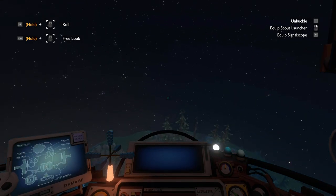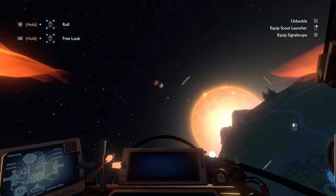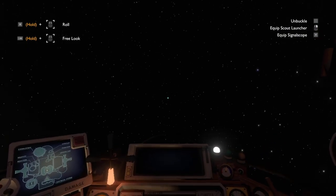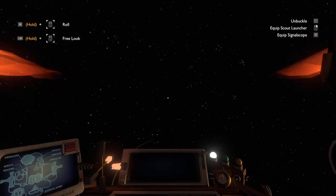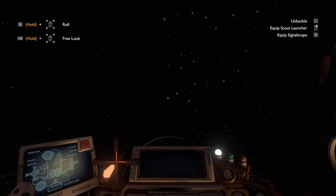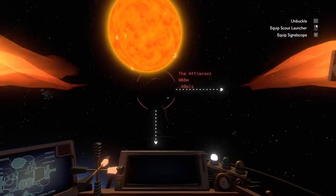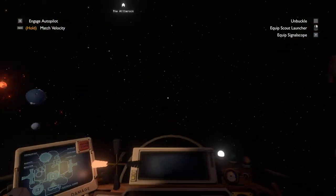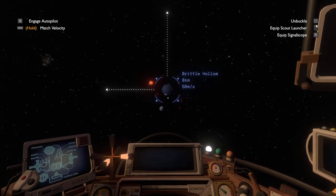Brittle Hollow would be... that's the Sun, so we should be turning around. That's Giant's Deep. Is there a better way for me to find these planets aside from just spinning around? I've gone in a 360 circle and I don't even know which way I'm looking anymore. Once we find more stuff on Giant's Deep, we should probably go back to Gabbro and talk to him about it.